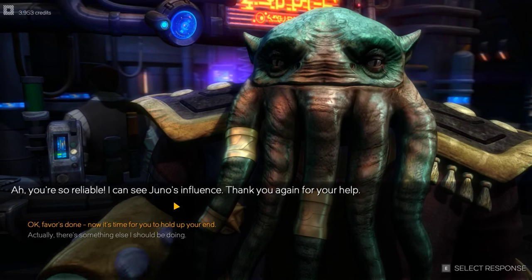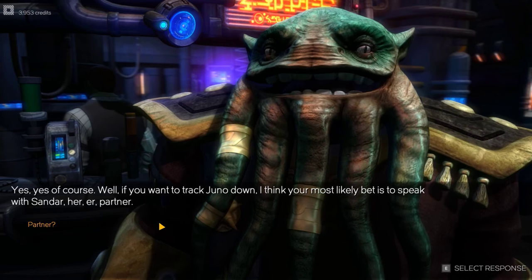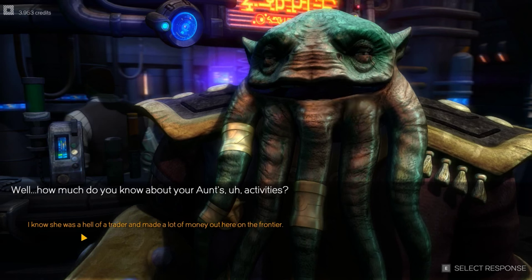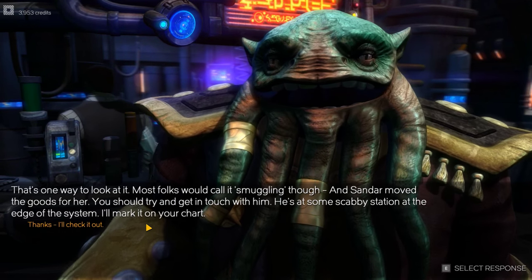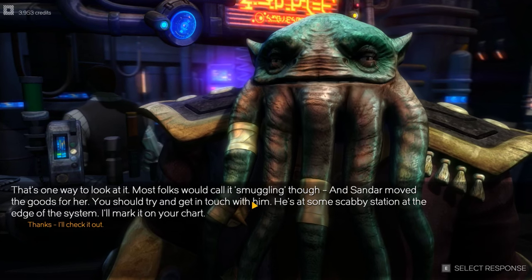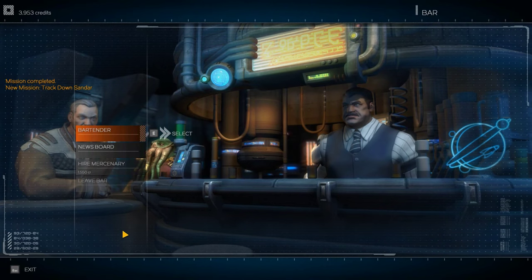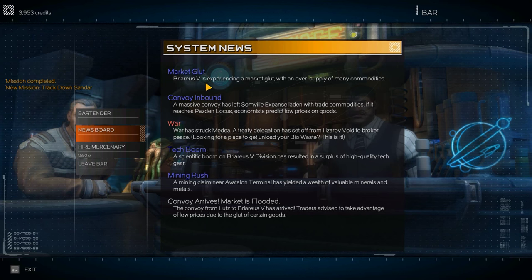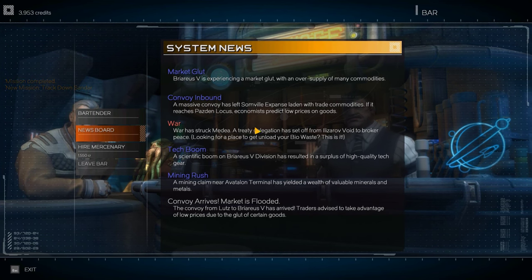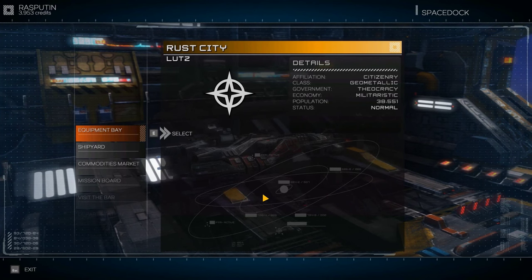Orzu says we're reliable and he can see Juno's influence. Now it's time for him to hold up his end. To track Juno down, we need to speak to Sander, her partner - who moved goods for her. Most folks would call it smuggling. Sander is at some scabby station at the edge of the system - Orzu marks it on our chart. So we got a decent understanding of the beginning of the game. I think I'm going to go more of the fighting style rather than trading. Definitely tell me what you think - let's see if we can play a bunch more. Keep your stick on the ice, catch you next time.